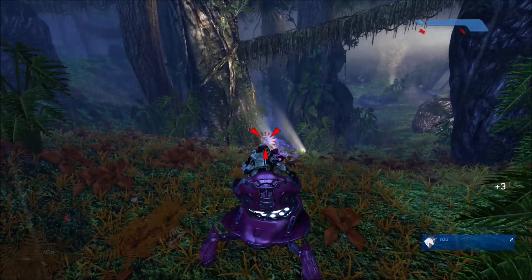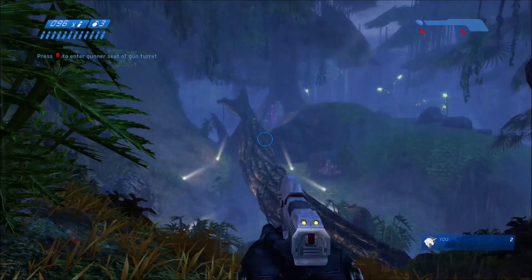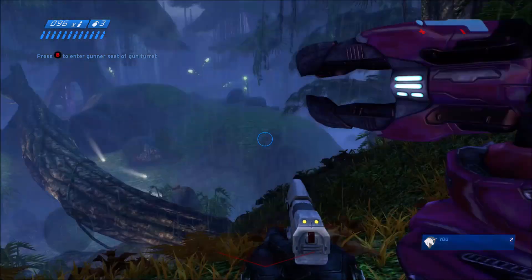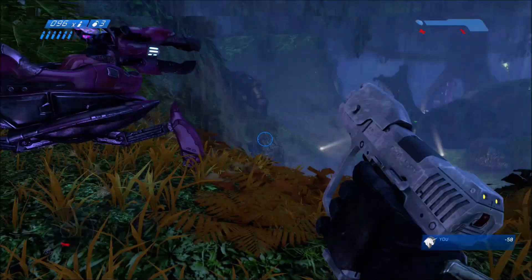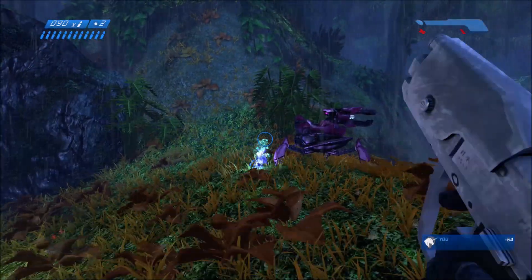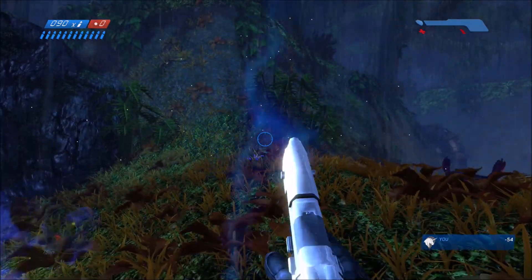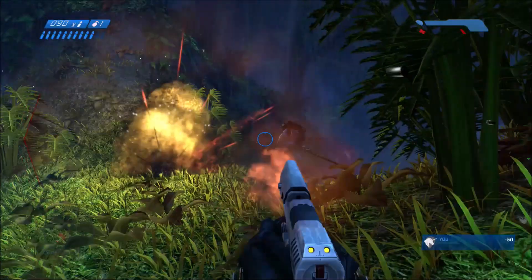We're on easy difficulty, just so you know. And on easy difficulty, the Shade turret has no problem shredding apart a Flood in just a couple shots. But here that Flood was totally unfazed by it and just completely ignored it - it wasn't damaged at all. And even when we tried spamming grenades, pre-spamming when the Flood spawns, it's also totally unaffected.